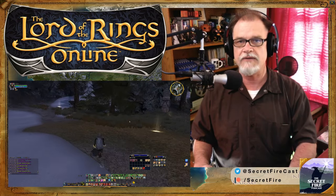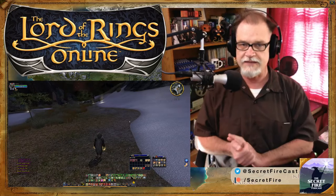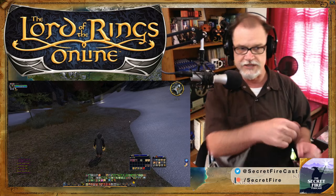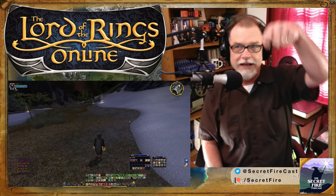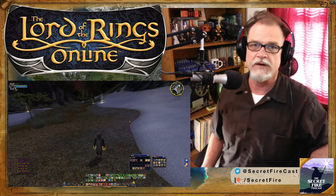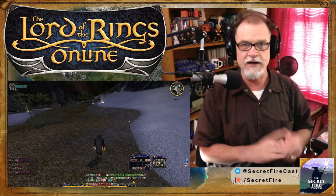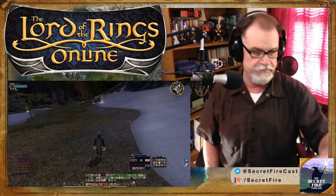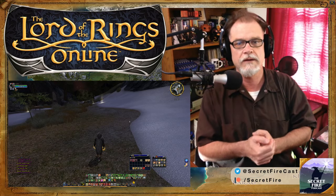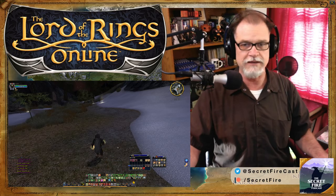I can release a trained cave claw and he will seek out the best dig site near me. I can also use these dowsing gems — just wave it over a spot and it'll give me a reading — but that works on only one dig site, whereas the trained cave claw will run around and find the best site.